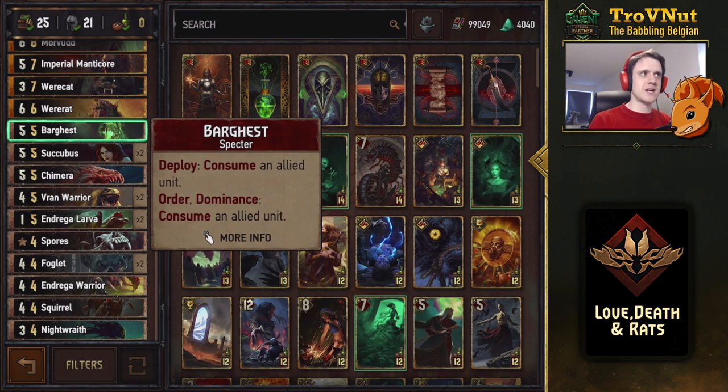The Bar Guest is another consume card, and if you manage to keep it alive as the highest unit on the board, you can consume another unit in the next turn via its order ability — so essentially two consumes in one card.